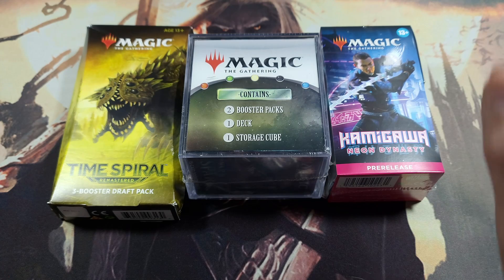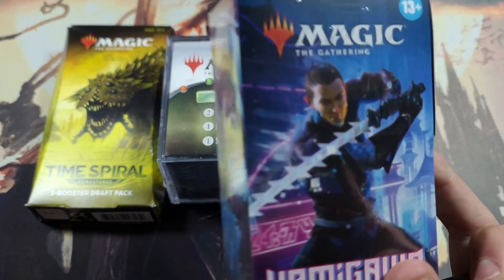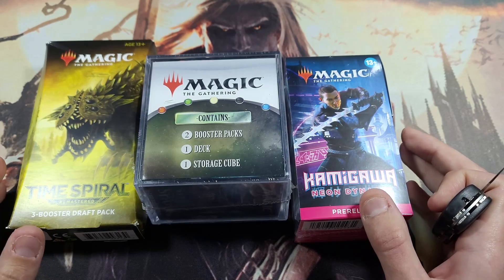Hey everybody, it's Mazzy at 616 with another video for you today, and today is our 50 subscriber special. Thank you guys so much for all who have subscribed here recently to the channel. I figured I'd give you guys a treat today. We have a Time Spiral draft pack — three draft packs of Time Spiral — a Magic Mystery Cube box, and a pre-release kit of Neon Dynasty. Yes, I will be giving the pre-release code away in this video.